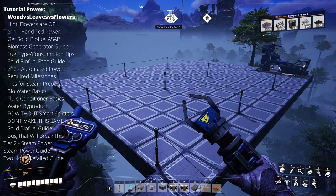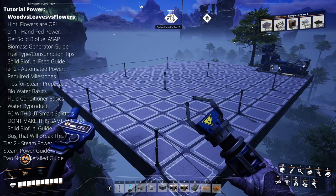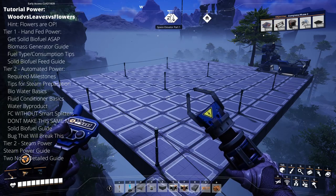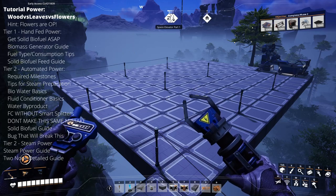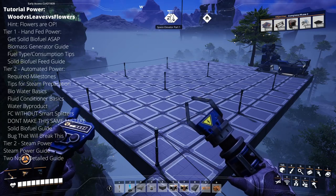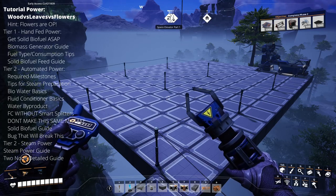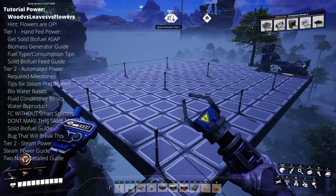What's up everybody, this is StickyTac. Welcome to my early game power guide for Satisfactory Plus. In this video we're going to go through everything from automated biomass generators to the end game of the early game for power, which is steam generators using compact biomass. You can use the chapters built into YouTube in the play bar, or look at the left-hand side for more detail on where to go.